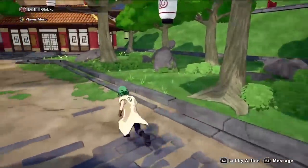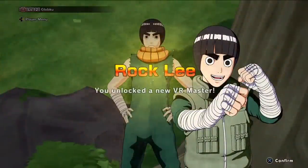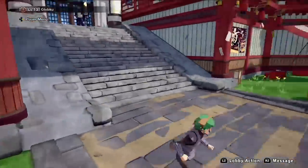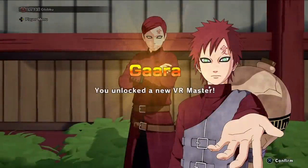The second character is Rock Lee, standing in the bushes. When you complete his quest, you get Rock Lee as a VR master. Next up is Gaara, standing right at the bottom of the stairs next to Kakashi. Finish his quest and you get Gaara as a VR master.